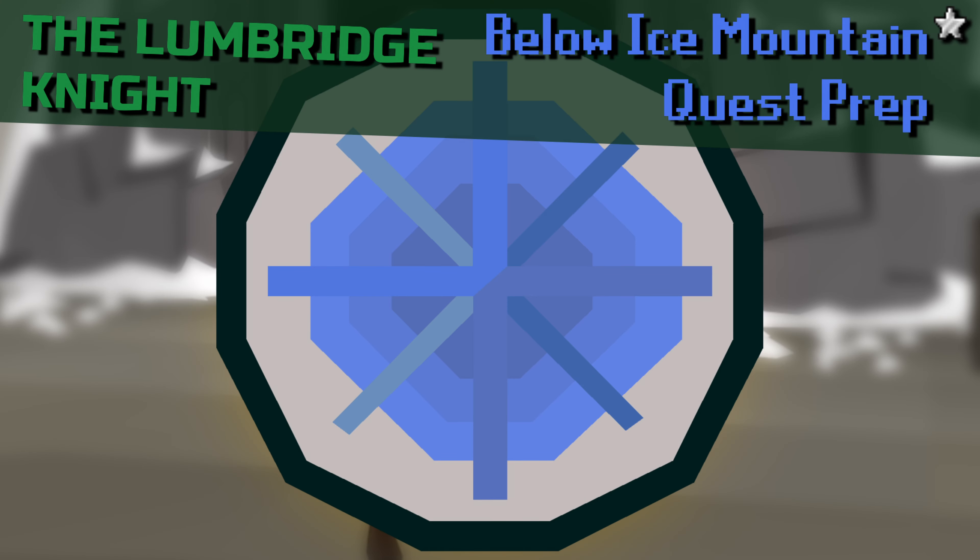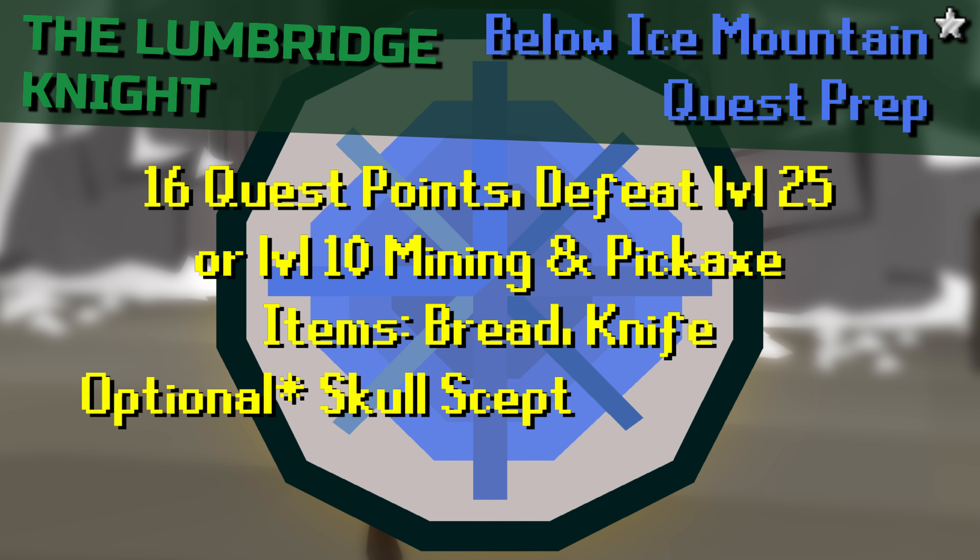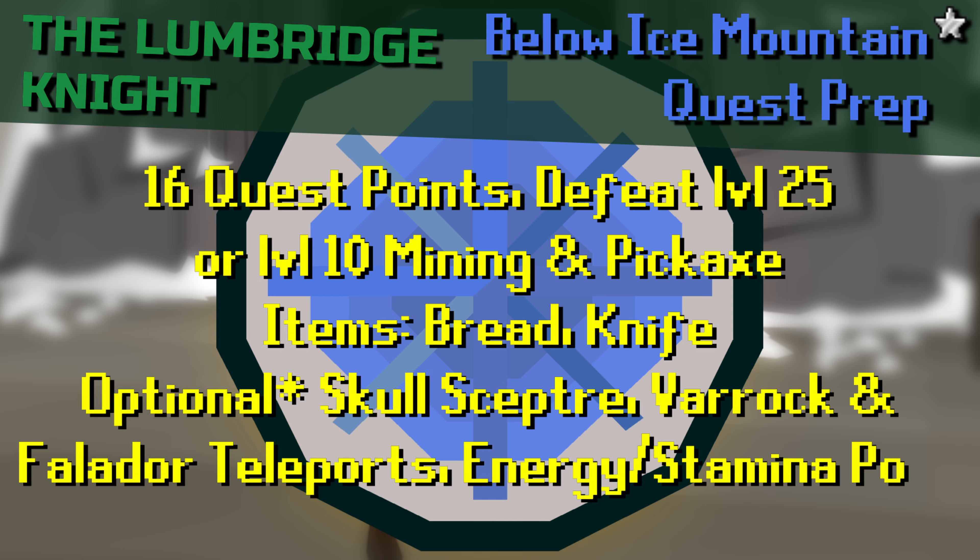You will need 16 quest points in order to start the quest, and either enough combat to defeat a level 25 Ancient Guardian, or level 10 mining and any pickaxe. The only items you will need are a loaf of bread and a knife. To speed things up, a Falador, Varrock, and Skull Scepter teleport will be useful, along with Stamina potions.